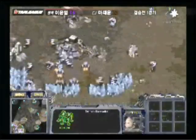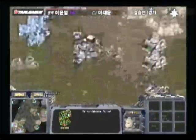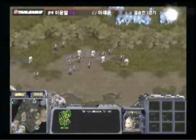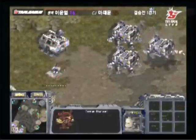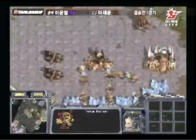Sabre here with a good group of mutalisks coming out. Nata's going to be pretty prepared if Sabre doesn't get there immediately, though, because he is going to have a good number of turrets and his forces are back home. Sabre looks like he's chasing after something, not sure what. Maybe he's just looking for scouting SCVs to pick off, and now he's going south again with mutalisks.